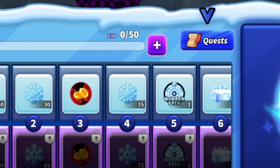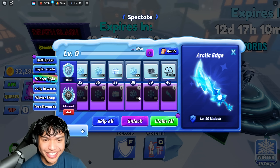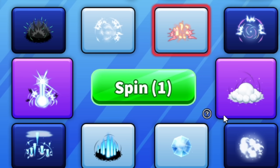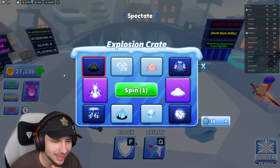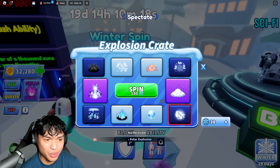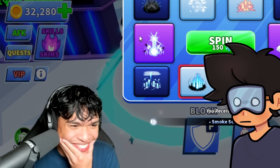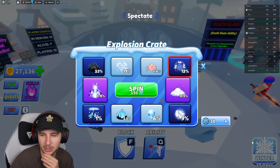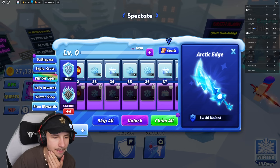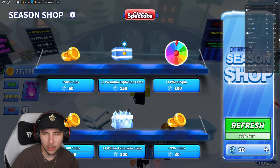The next thing we're gonna show is the new Winter Section, which is the new battle pass. Look at all this stuff — it's like the Halloween one. They also have explosion crates, and I have two free spins. There are a bunch of new effects — polar explosion, a purple snowball one. There are daily rewards to get snowflakes, free rewards, playtime rewards, and a winter shop.